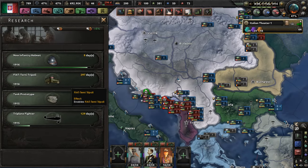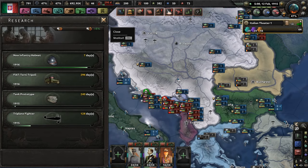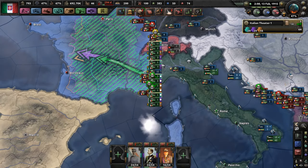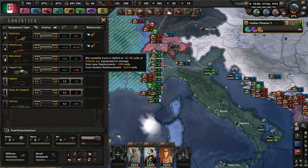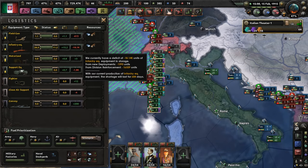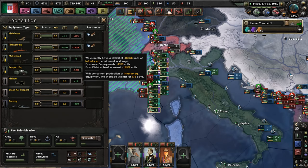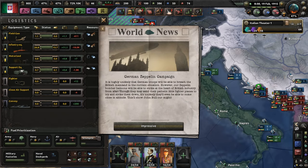Okay, tank prototype — we're going to research tank prototypes, so maybe we'll get some tanks. Maybe, good question, probably not, but 600 more days and then we'll have no deficit.